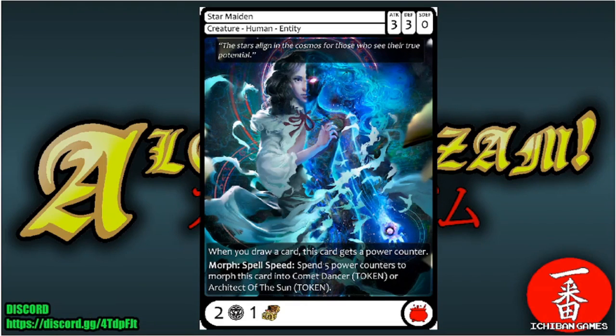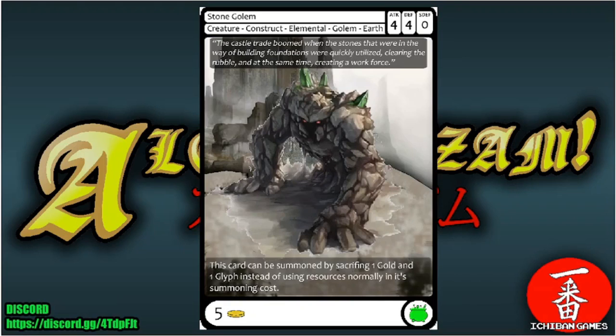Next is Star Maiden, an ultra rare creature — Human Entity with attack three, defense three, special defense zero, casting cost two glyphs and one treasure trove. When you draw a card, this card gets a power counter. Morph spell speed: spend five power counters to morph Star Maiden into a Comet Dancer token or an Architect of the Sun token.